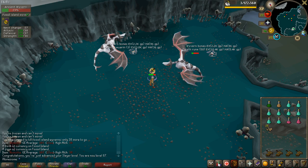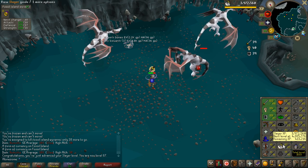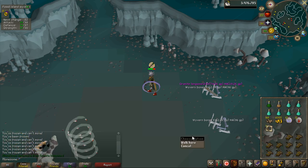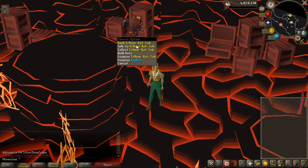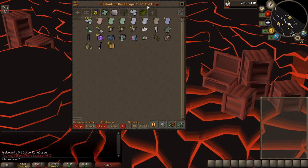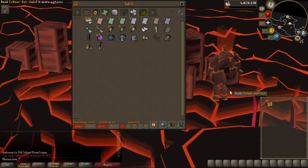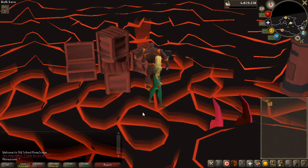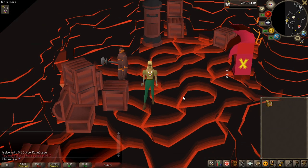I'm currently at 24 hard caskets in the bank — I'm going to go for 30 before I quit. I just got 87 slayer, which means I can now kill Kraken, so getting those tasks in the future is going to be really great. Got a granite longsword — not really the best rare drop, it's only 70k so not much profit. We're finally here — the clue tab is now at 3.9 million and we have 30 hard caskets. You can get some really valuable items from hard clues like third age pieces, or pieces worth 500k to almost 1 mil, and that would raise the value of the tab quite a lot.